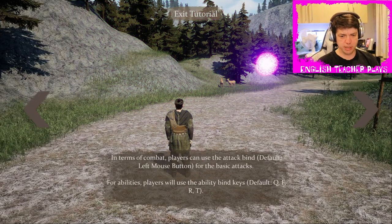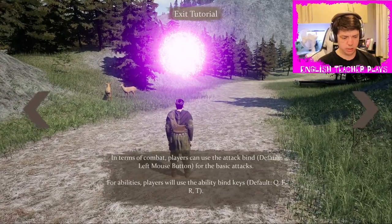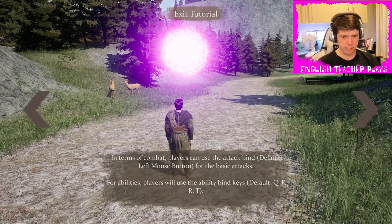In terms of combat, players can use the attack button — left mouse button — for basic attacks. For abilities, players will use the ability keys, which default to Q, F, R, and T.